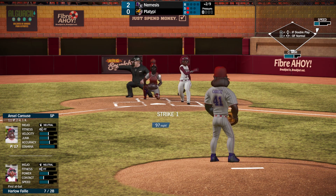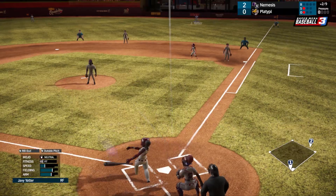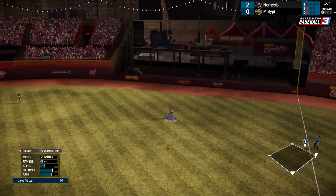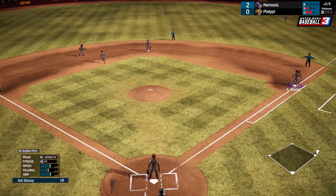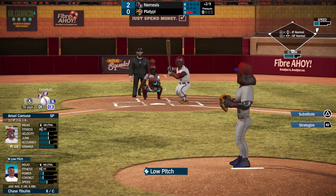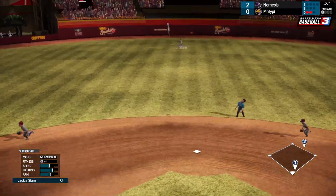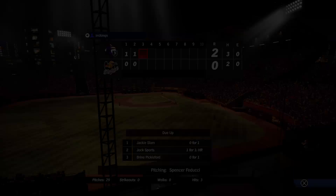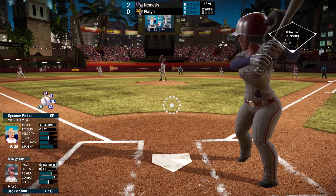Starting him up with a fastball, then give him the change-up. That's popped up. Javi Yader there, out number two. Runner still on first. Start off with a curve this time — that is slapped, and Jackie Slam makes the catch. Out number three. Still two-nothing Nemesis for the defending champs.